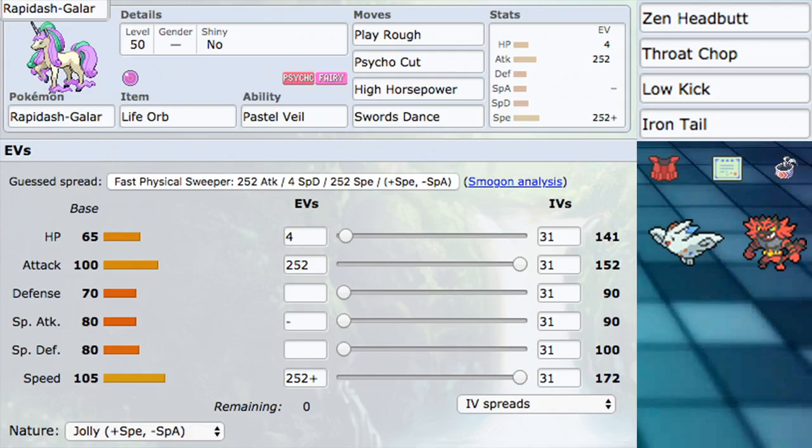For our moves, we have Play Rough and Psycho Cut as our STAB physical attacking moves. You can use Zen Headbutt instead of Psycho Cut, but Play Rough is pretty much the best physical Fairy STAB move we have. Psycho Cut is very good — it has a high crit ratio, similar to Drill Run, and hitting a crit is insane. We also have High Horsepower, and then Swords Dance as well. Swords Dance gives us Max Guard when we Dynamax and that insane damage output. You Swords Dance, use Follow Me from a partner, set up for free, then Dynamax next turn and just kill everything.